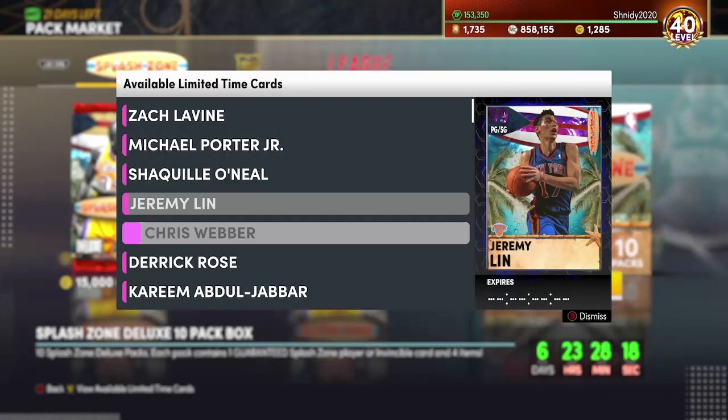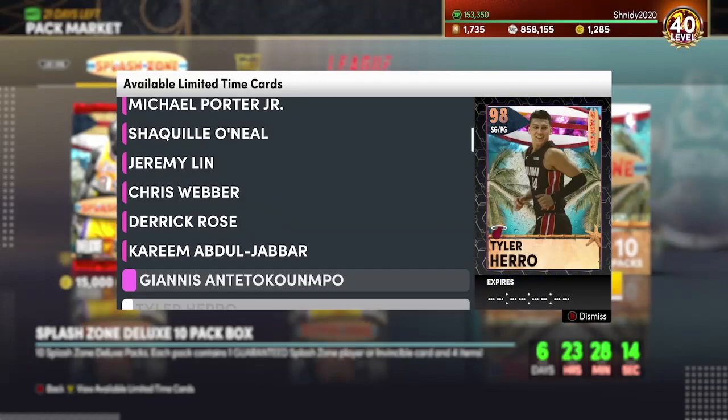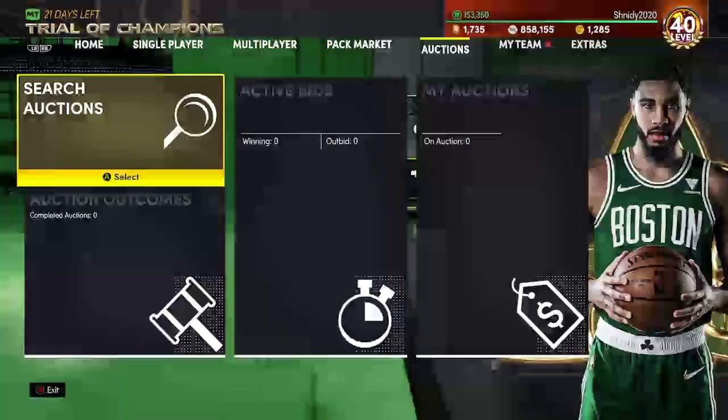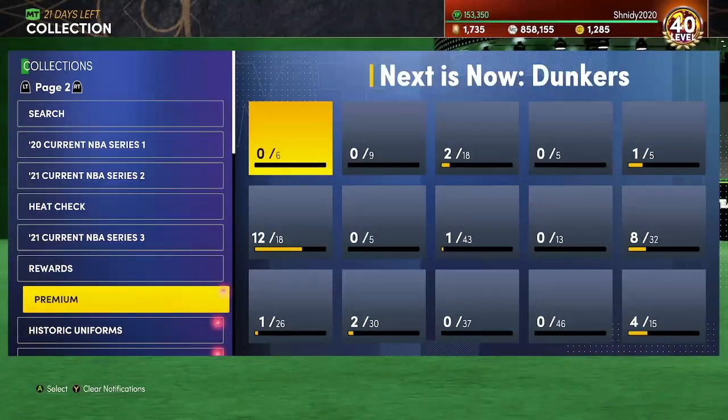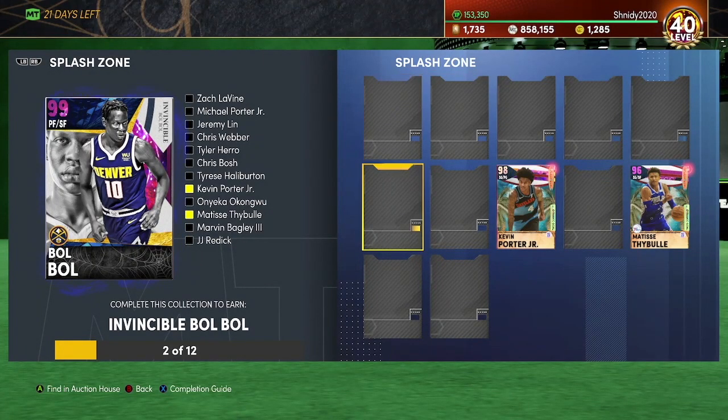We got Dark Matter Kareem who's going to be insane, Shaq who's going to be insane, Derrick Rose — a 6'3 point guard — and Giannis will be insane. For locking in all of these cards you get Dark Matter Invincible Bobble, who is the best card in the game.